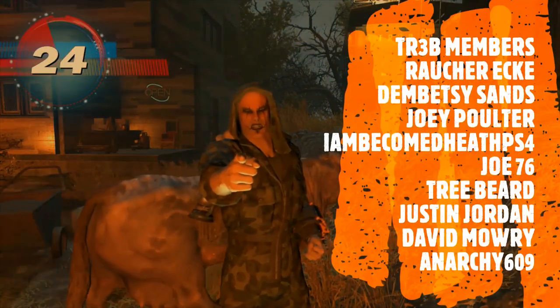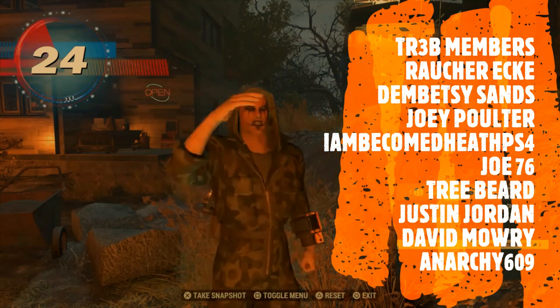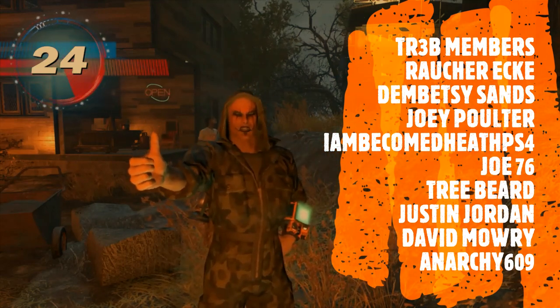If you want in-game items for Fallout 76, make sure you use Easy NPC. Use code TR3B to get your 5% off. Links in the description. We'll see you soon.